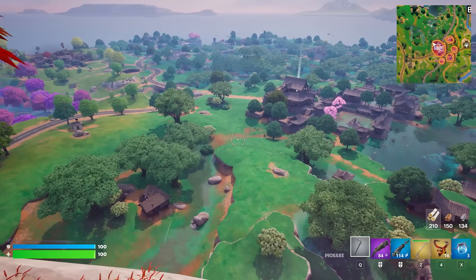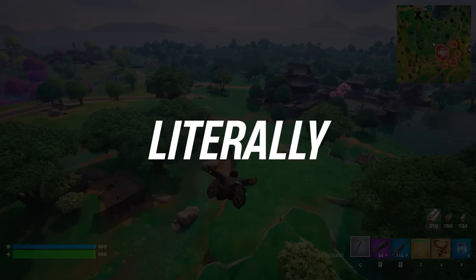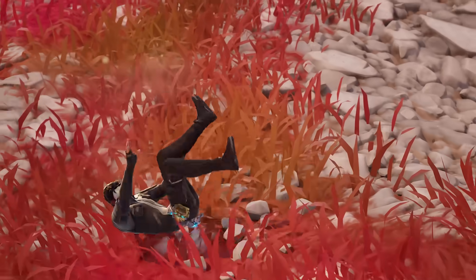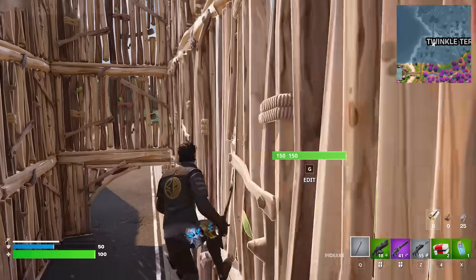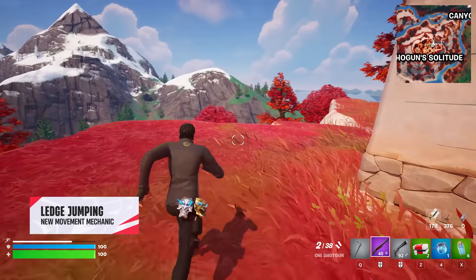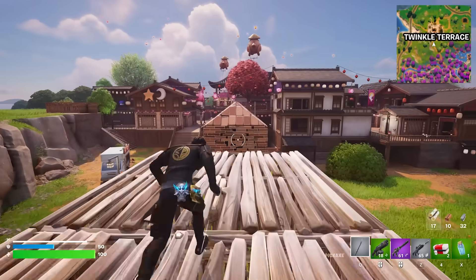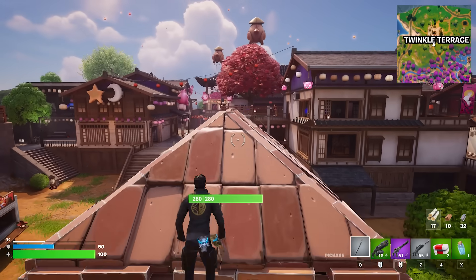Now this is where things really start to get moving — literally. There are four new movement mechanics this chapter: Ledge Jumping, Roll Landing, Wall Scrambling, and Wall Kicking. Ledge Jumping allows you to cover more distance when sprint jumping off a ledge. This is a great way to reach further away walls to mantle onto.